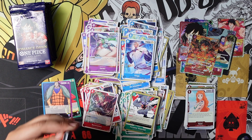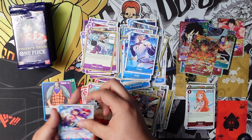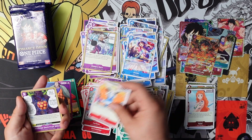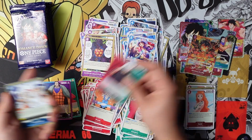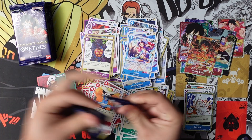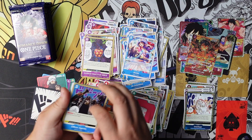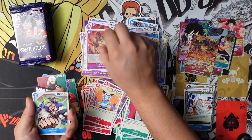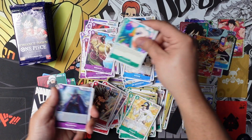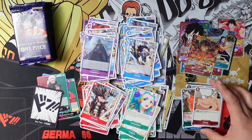We had the parallel on the right side and the Luffy on the left side early on. Let's see if we can get more than two alternate arts — we haven't pulled a secret yet, so maybe we can pull one. Our officer dual card — Overheat — and we have Page One. Overheat is a really good card: counter your leader gets plus 4k, and then you can return a three-cost or less to hand. Pretty good.